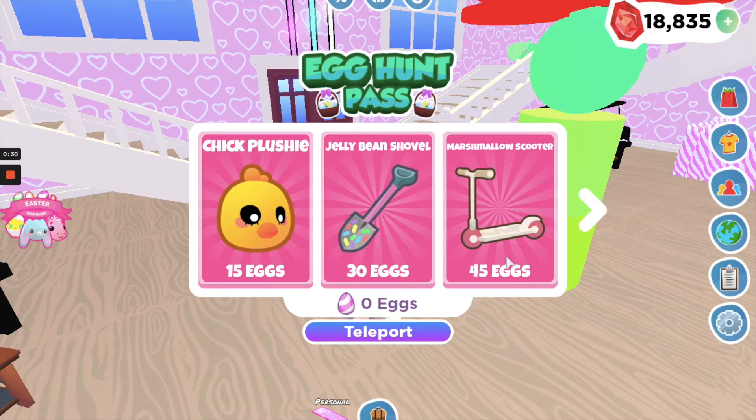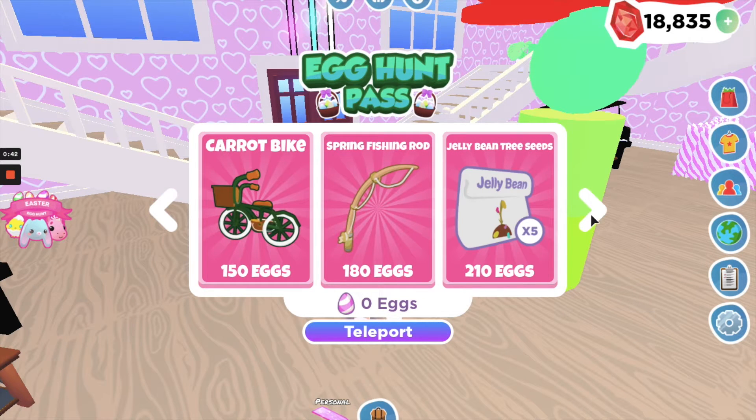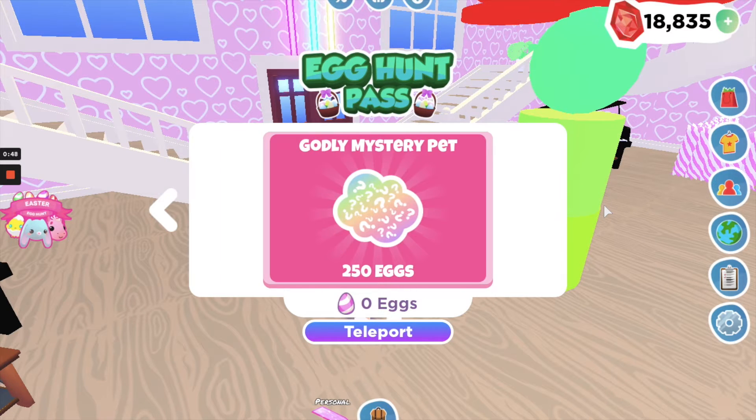Oh, there's an egg! Okay, so there's a chick plushy, jelly bean shovel, and marshmallow scooter — and I think however many eggs you get, you can get these. There's even more — oh there's jelly bean tree seeds, that's really nice, and a godly mystery, oh my gosh!